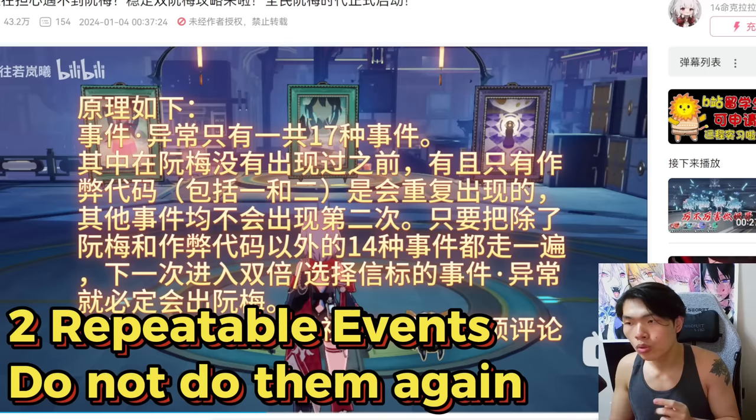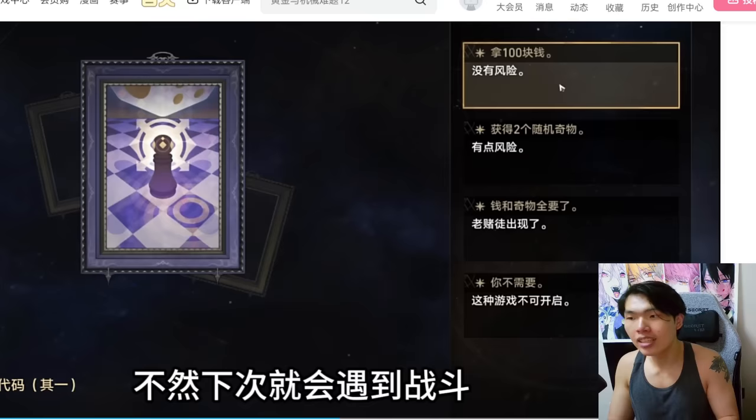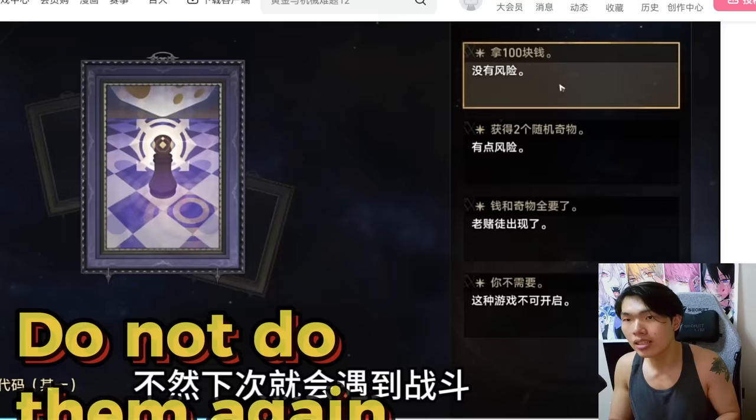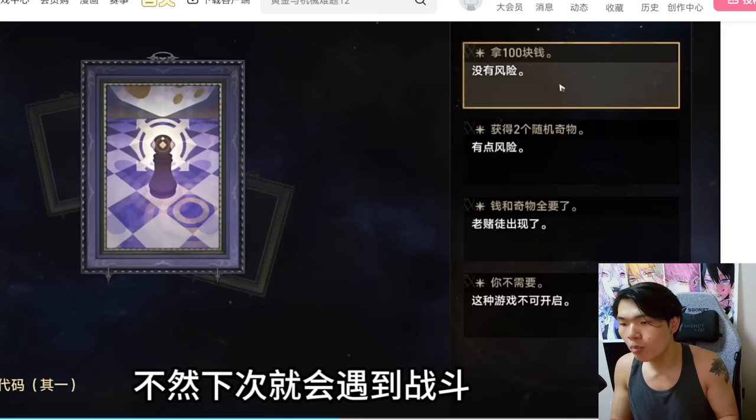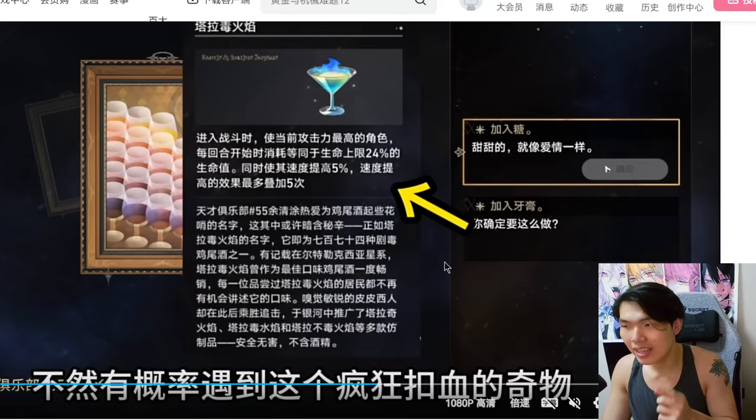These two repeatable events are the cheat code and the cocktail. For the cheat code, you always have to choose the 100 blessings — the first option — because if you do not pick this option, the next time you face it you will enter into a battle and the glitch won't work anymore. So always pick that. The moment you encounter it the very first time, do not encounter it again. Similarly for the cocktail, always choose the sweet cocktail because if you don't, you might get a really bad blessing. Do not go back to these repeatable occurrences so you can progress through all 17.